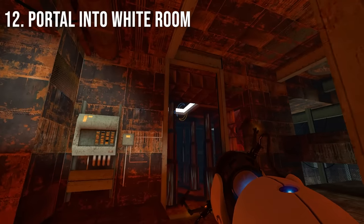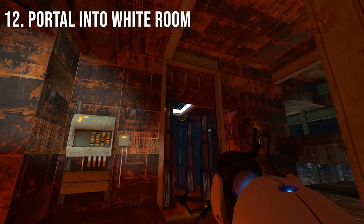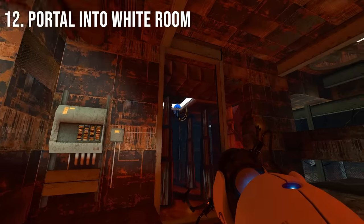During the last section of Chamber 19, you can actually shoot a portal on this extremely slim portion of this normally unreachable white room.